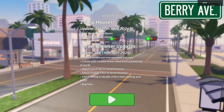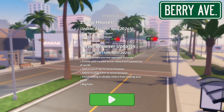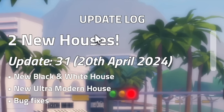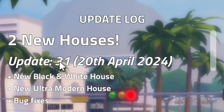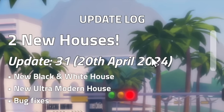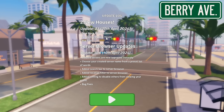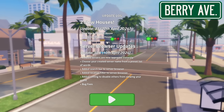Hey everyone, and welcome or welcome back to my channel! Today I will be checking out the new Berry Avenue update, which is two new houses. It's update number 31, the 20th of April 2024. There is a new black and white house and a new ultra modern house, and some bug fixes, so let's go ahead and check out this update.